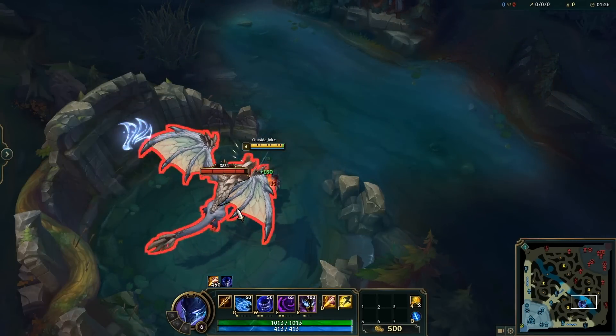Hopping on Riven can be a little tricky — typically you need to line up your character to hop over. However, if there is a target on the other side, you just simply hover over that target and you'll make the jump, making it much easier to do.